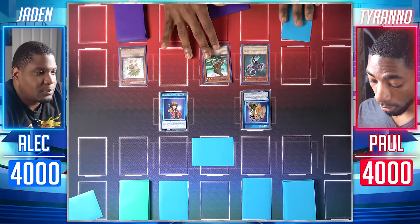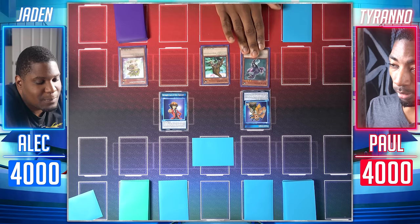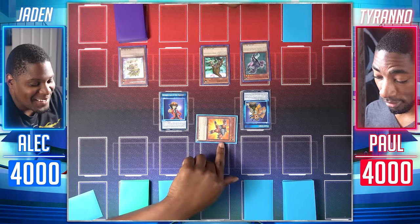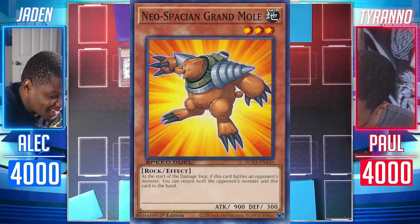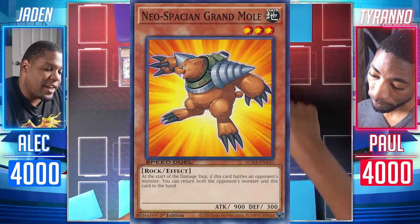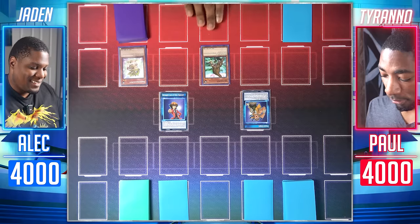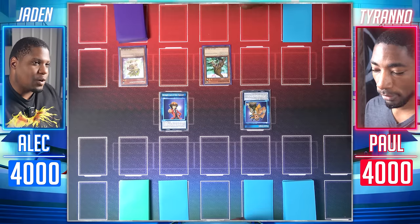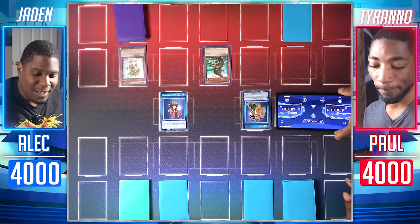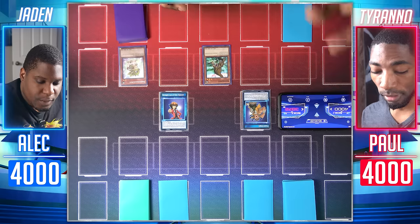Entering battle phase, I attack with Black Velocie — it goes up to 2,200. Neospatian Grandmole! When this battles, at the start of the damage step, it sends itself and Black Velocie back to our hands. Gilosaurus attacks directly for 1,400. I'll take it. Gilosaurus attacks for 1,400 damage.